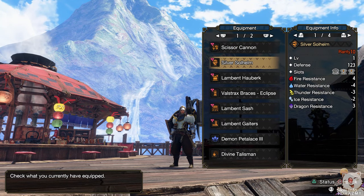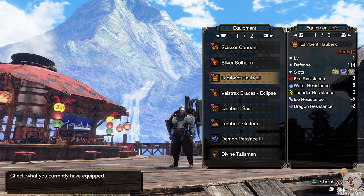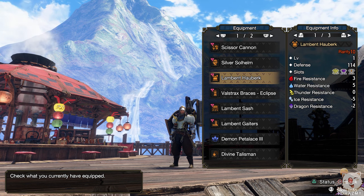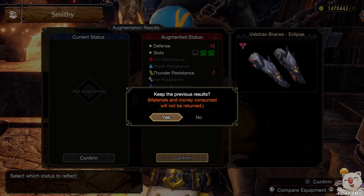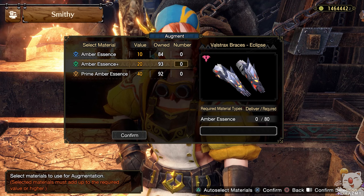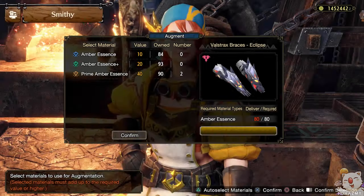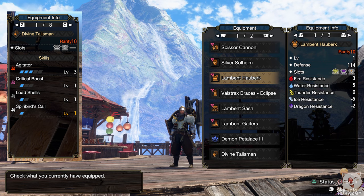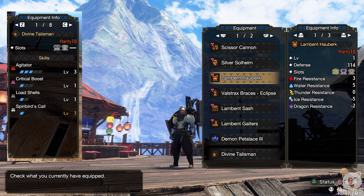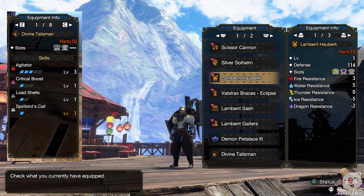Next, let's take a look at my current finalized set using augments and a very good talisman. When customizing the budget armor set, what we switch for helmet or gloves depends entirely on the augments received and the talisman being used — it's impossible to give a 100% fixed set given how complex the system is, unless you mod them in. In my case, I got decent augments on my Silver Rathalos helmet and Velkhana gloves, both of which free up some decoration slots, not to mention the augments on my Lucent Nargacuga pieces.